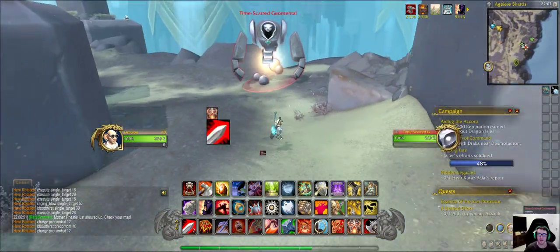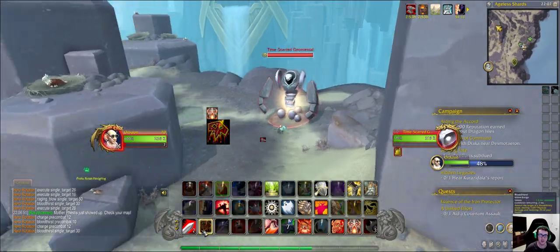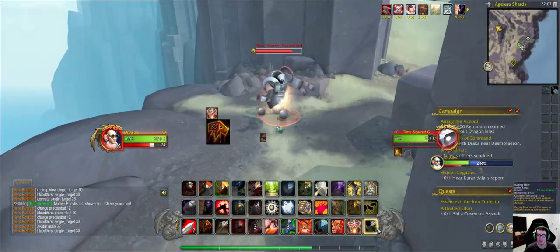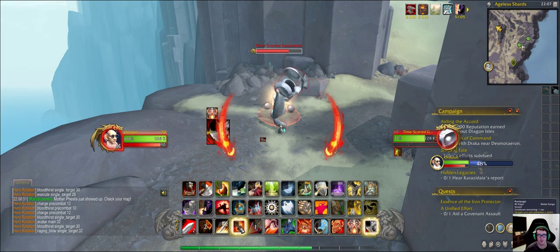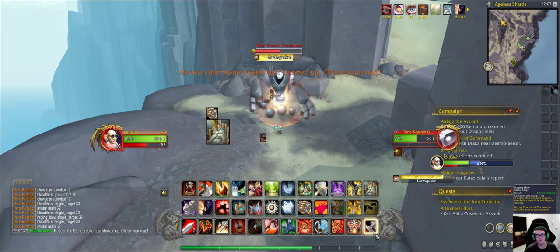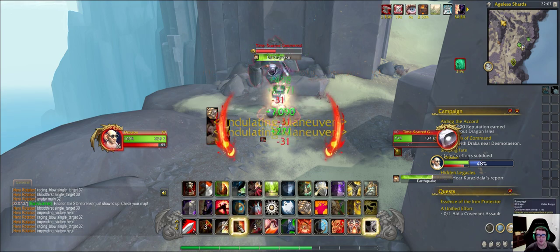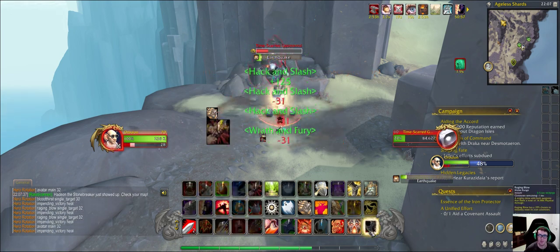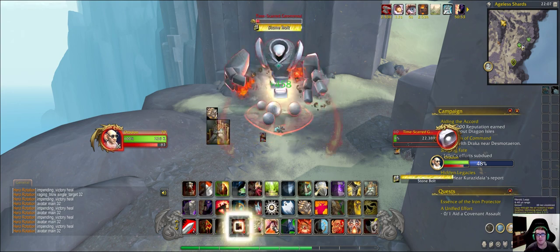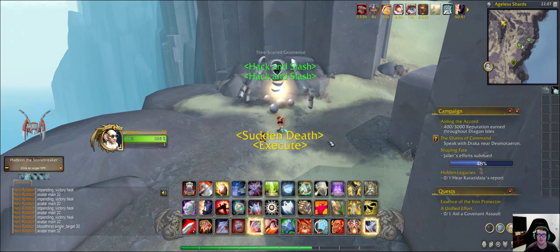What's up guys, today we're going to be taking out the Time Scarred Geomental. This one is an even harder version of the Cliff Forger. This guy does a lot of damage — his Earthquake does more damage. He puts on that strength and does very high damage.